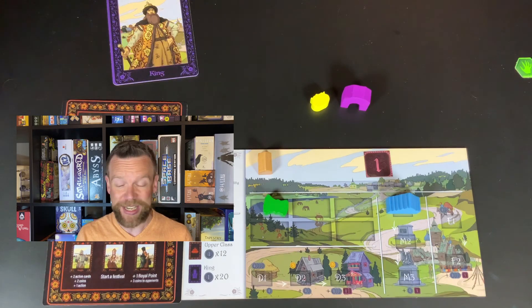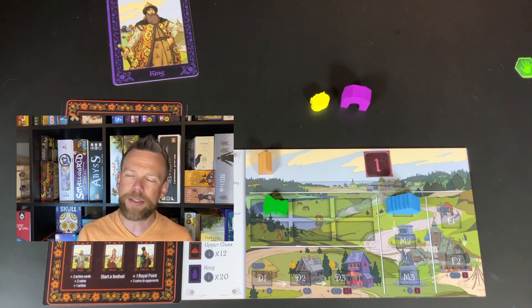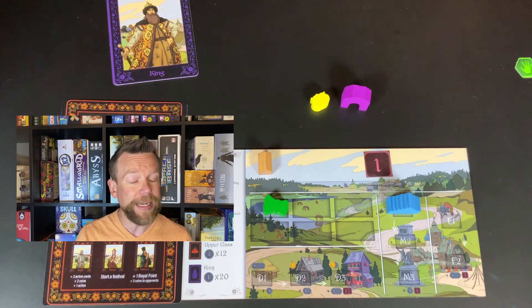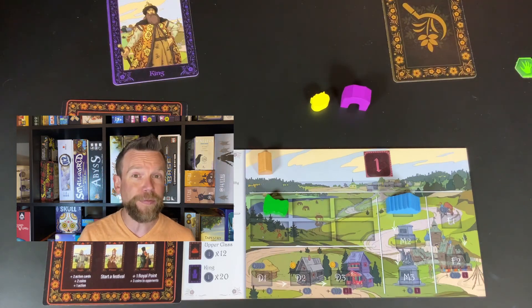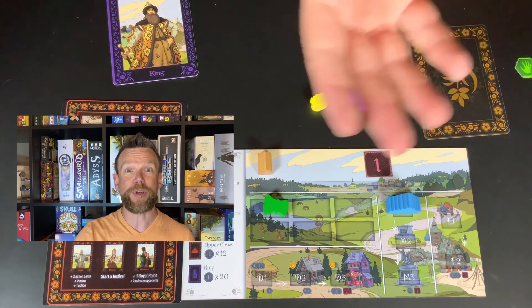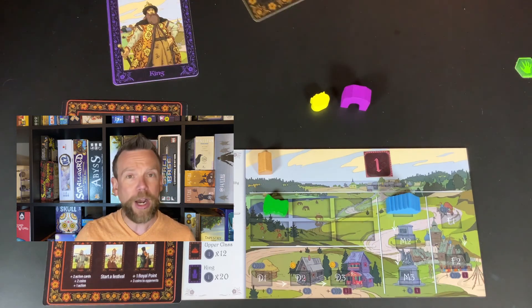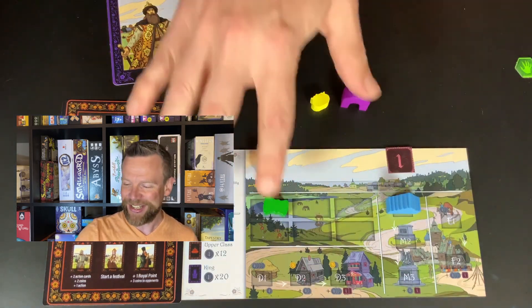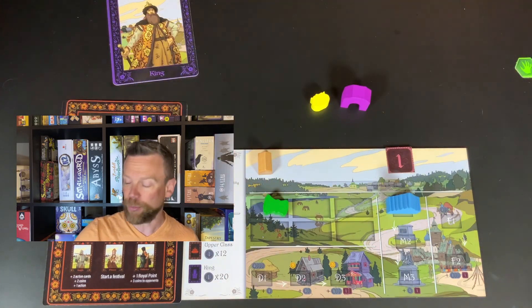What I think is interesting about this game is that it's a bit like another game called Coup, which my kids and their friends really like. In Coup, you have a card that gives you an ability, but no one knows what that card is — it's face down in front of you. When you claim you have a certain card, others have to determine if you're lying. Roos is a lot like that, with the excellent added idea that you're building an engine to help you earn more royal points and coins.